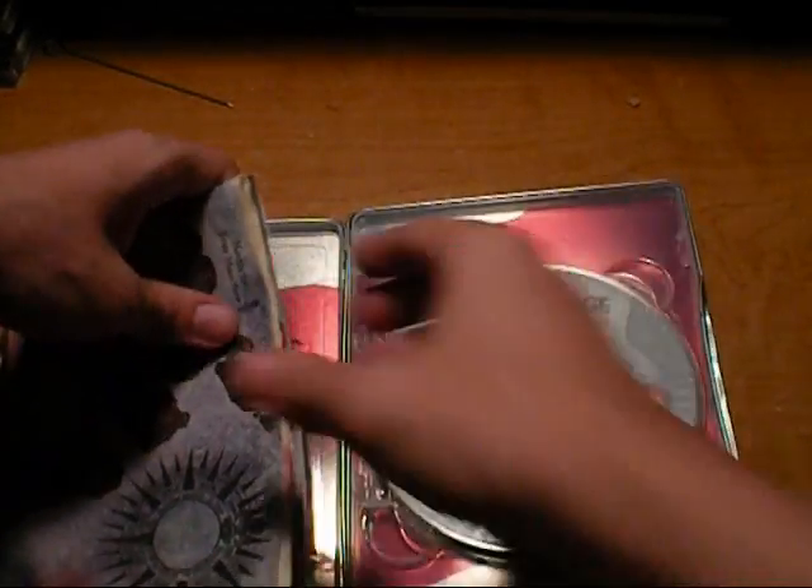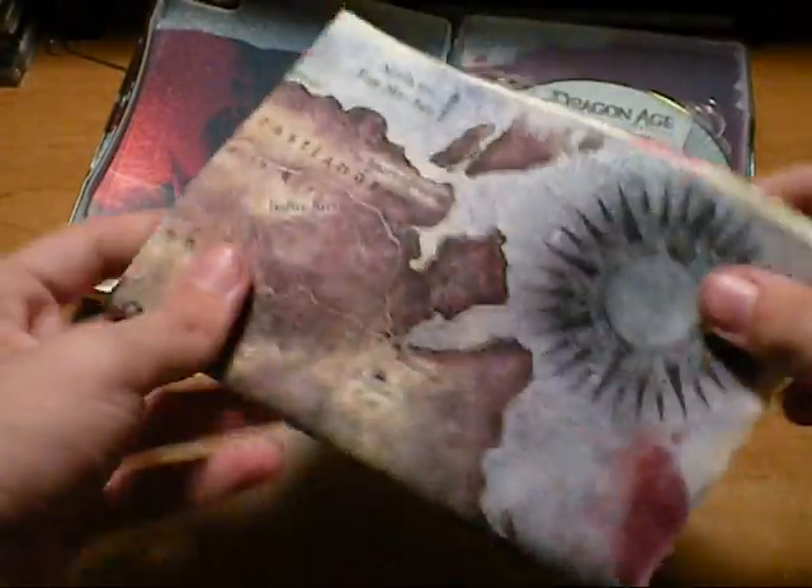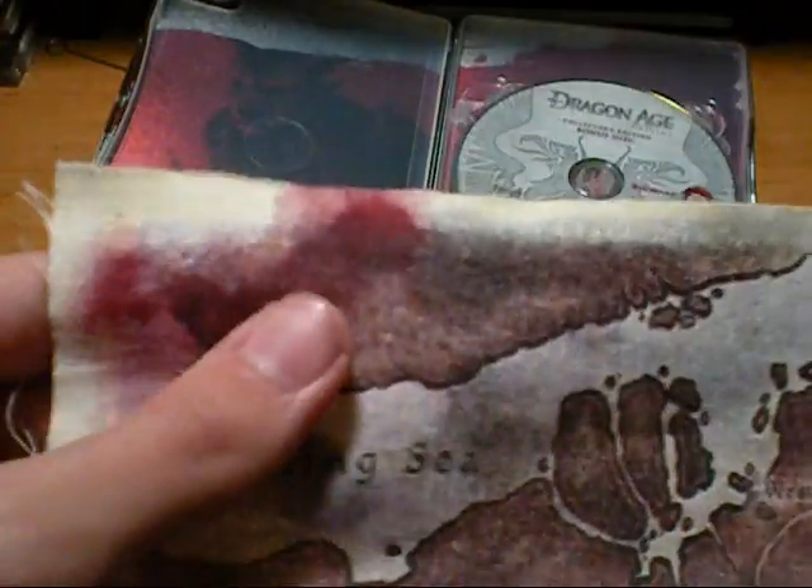One thing that's exclusive to the Collector's Edition, which I'll show right now, is the cloth map. You get a little closer look. Now it does have blood stains, which I think is really cool.